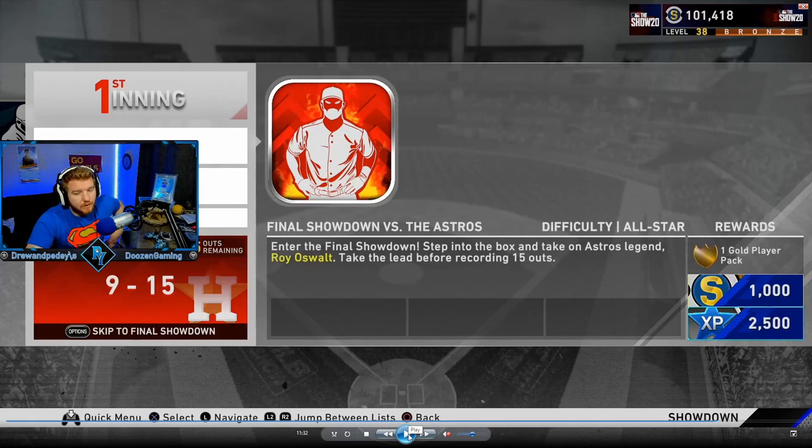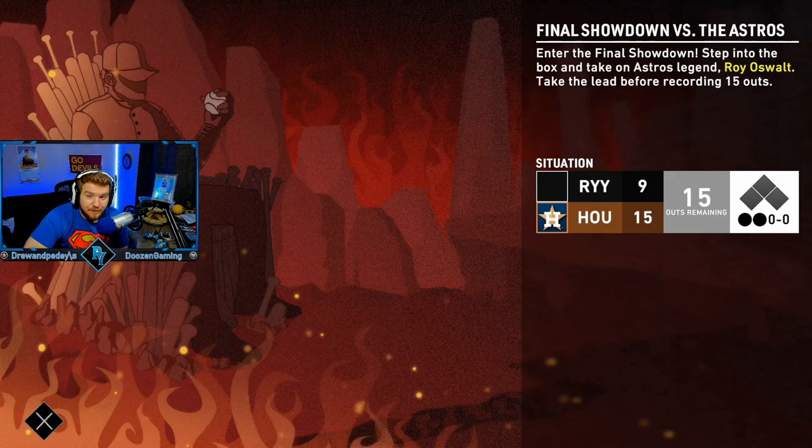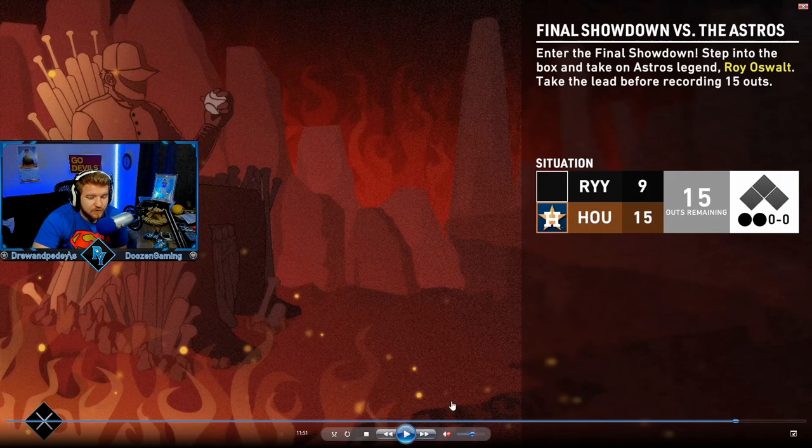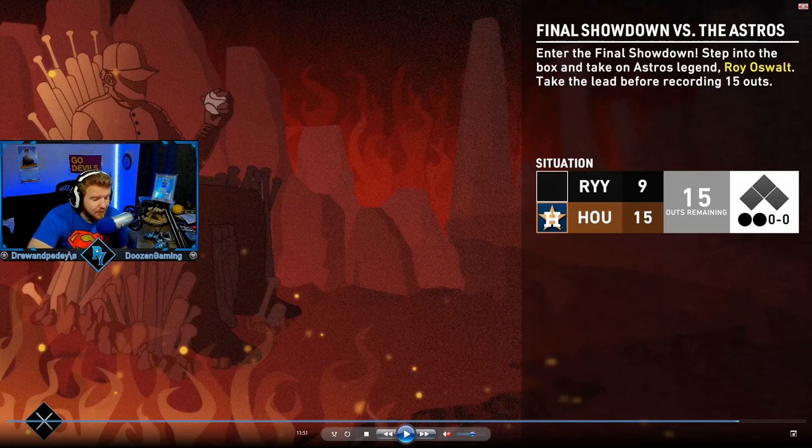But this is the final showdown. We're going into the batter's box facing Astros legend Roy Oswalt and we have to take the lead before recording 15 outs. We have to score six to tie, but you can't just tie — you have to score seven and win. It doesn't go to extra innings. You have to score 16 runs before 15 outs, so the more runs you have going in the easier it'll be. I failed this four times. Kenley Jansen and Roy Oswalt are the two I kept getting — Kenley was way harder. Hopefully you land on Roy Oswalt, and apparently Antonio Senzatela for the Rockies is also an option.